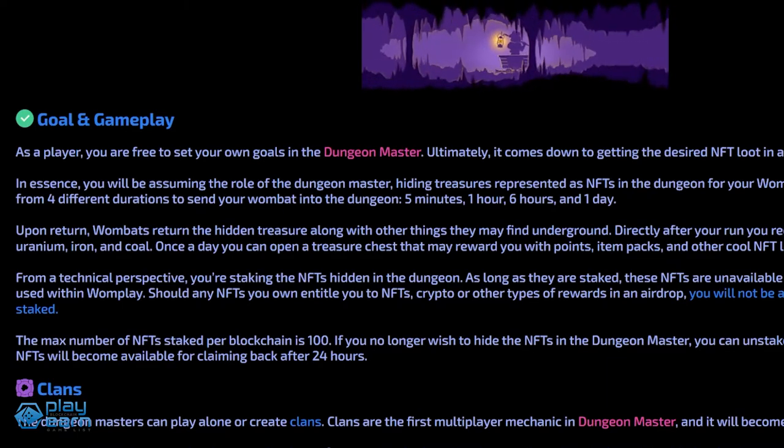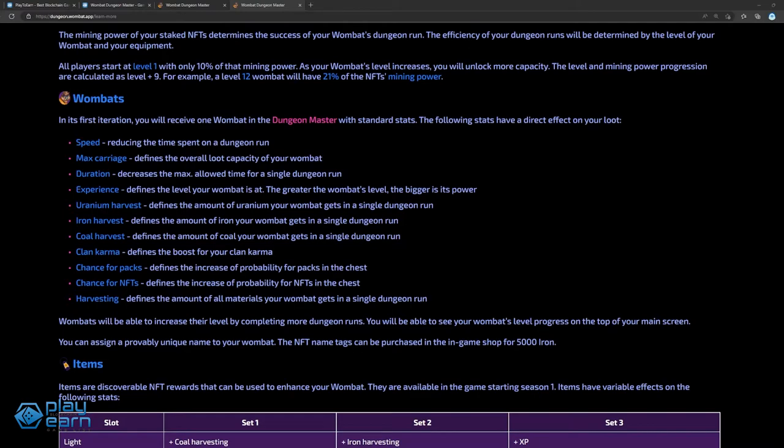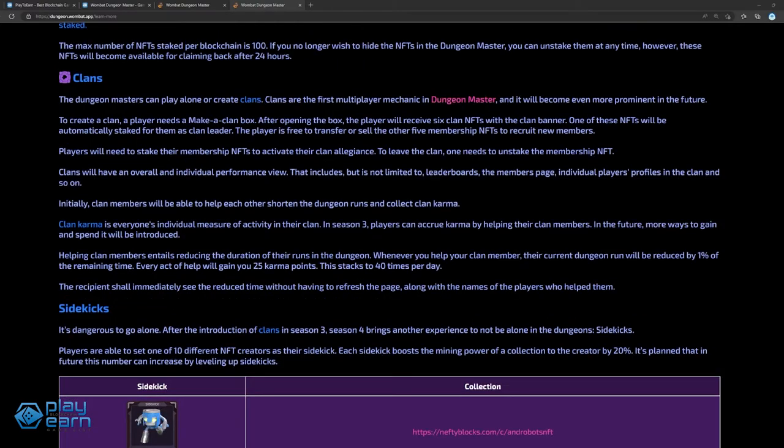Technically speaking, players are staking their NFTs into dungeons for rewards. Wombats have different stats like speed, max carriage, duration, and experience that can affect their loot gathering. Dungeon Masters can play alone or create and join clans. Clans are the first multiplayer mechanic in Dungeon Master and will become even more prominent in the future.